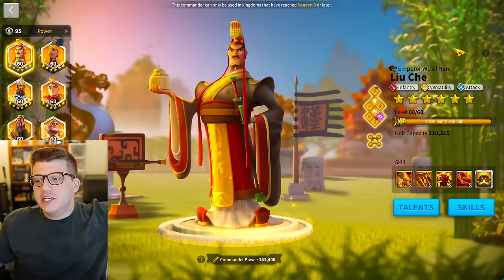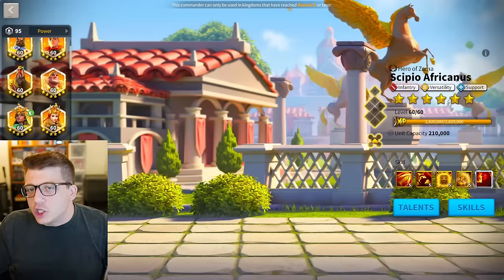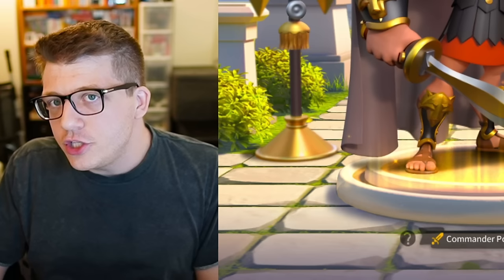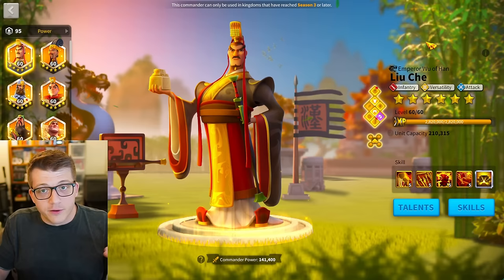Shout out to Wout Gaming for doing the testing and reaching out to me on Discord to share this. In conclusion, is the Horn of Fury useless on CPO and Liu Che? No, it's not useless — but the conditions for which it will reduce the number of turns until your next active skill for this pairing are more strict than with other pairings. So if you only have one or two horns and you're running three or four marches, you probably should put those horns somewhere else.